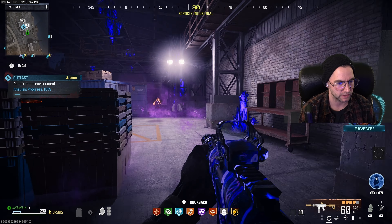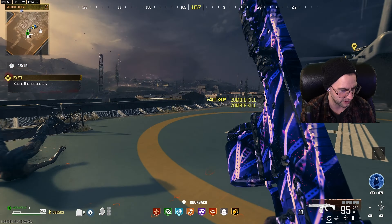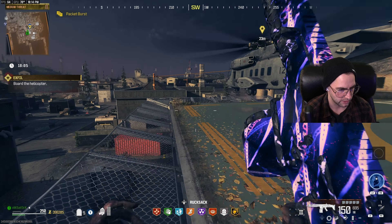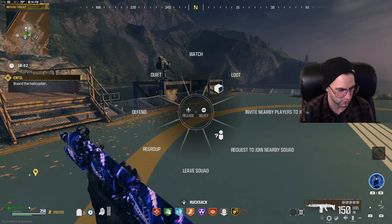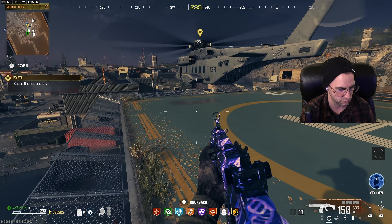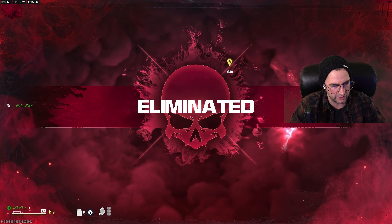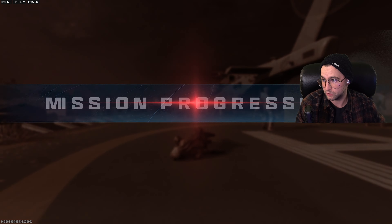I've noticed my XP rates have slowed down significantly. At this point I'm going to show you how to set up your tombstone. Once you notice you're not getting levels as fast, exit out by either getting on the chopper if you're not doing tombstone, or set up your tombstone like I'm showing now. Make sure you don't have any self-revives equipped and make sure you're not in a squad — hold up on the d-pad and hold down to leave squad. Then go down, give up, get eliminated, and wait to leave the game.